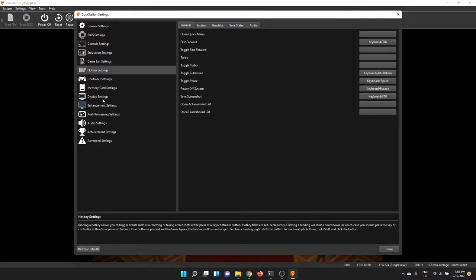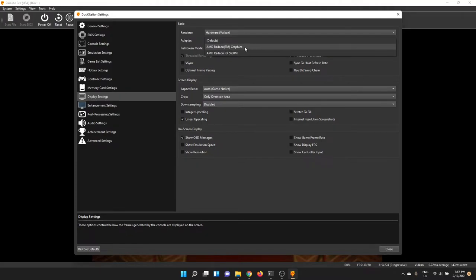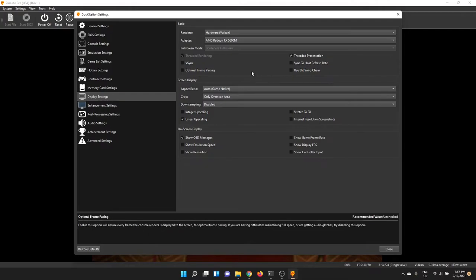You can choose different graphics APIs here — choose whatever your hardware works with. DuckStation works with pretty potato hardware as per the official manual. I recommend Vulkan — it's the best by far for a lot of the effects, it's the fastest, and some post-processing options are only available in Vulkan. The other ones are fine if you've got older hardware. With Vulkan you can also choose which adapter you want — I've got an AMD chipset in my laptop with a built-in AMD device and a discrete one, so I can choose the discrete one. Turn on V-sync if you want — I've got a 120Hz display so I leave it off.